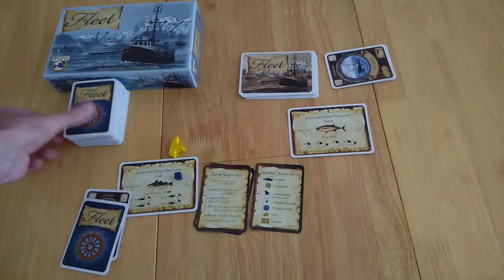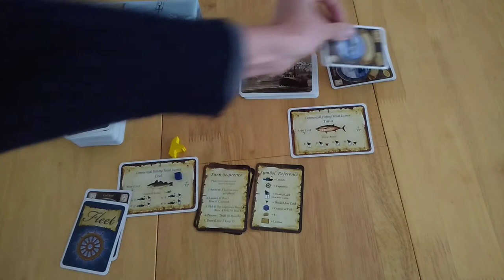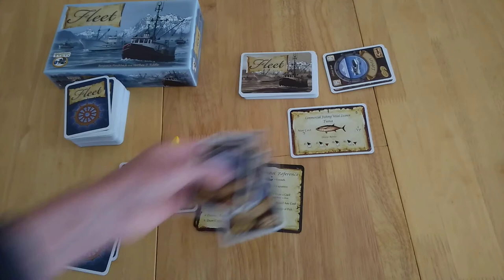Finally, you move on to the draw phase. You're going to draw two cards and pick one of them. If you had that tuna boat, you'd get to keep both. Money is very important because you're bidding for licenses and getting out new boats, as well as other things.